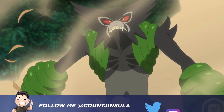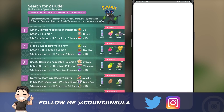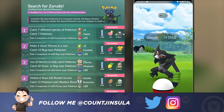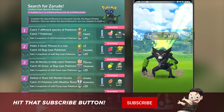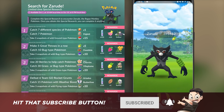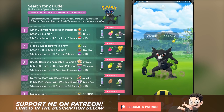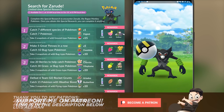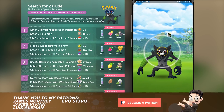Zarude, the Rogue Monkey Pokémon, is making its debut into Pokémon Go. This is actually a very powerful mythical Pokémon compared to the other mythicals we've had so far, and that is because it does have a pretty unique typing of dark and grass, which is going to be pretty rare among legendaries and mythicals. This Pokémon is somewhat relevant in PvP and in raid battles, so you do not want to miss out on it, and of course it's going to be through a special research.